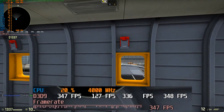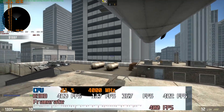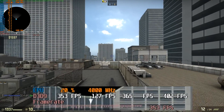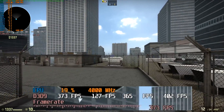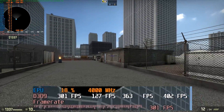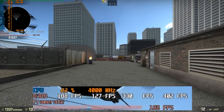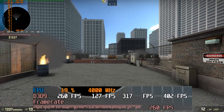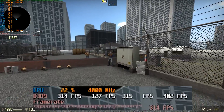We're starting at 127 — looks like we're keeping an average of 370, which is good. That means I'm getting my full 165 frames per second right now. I have to tell you, if you haven't tried a high refresh rate monitor, I definitely recommend it — getting at least 120 frames per second. 144 is definitely your sweet spot.